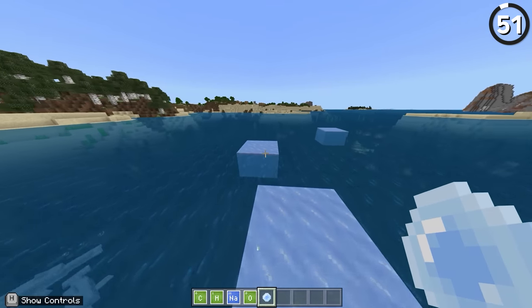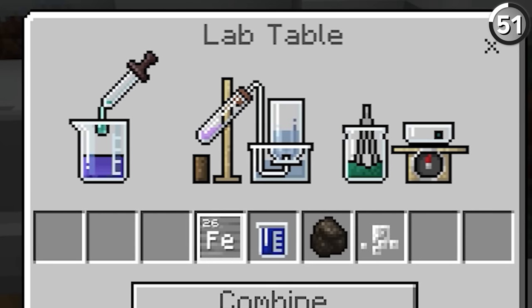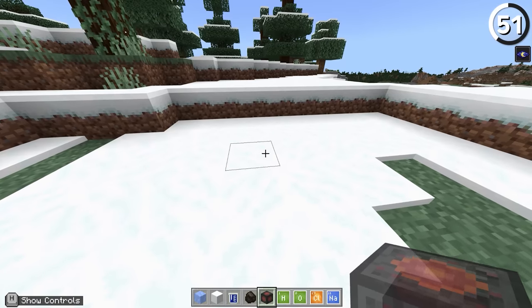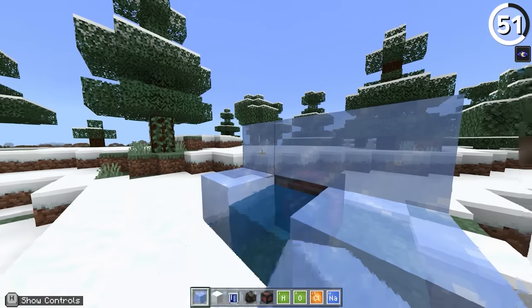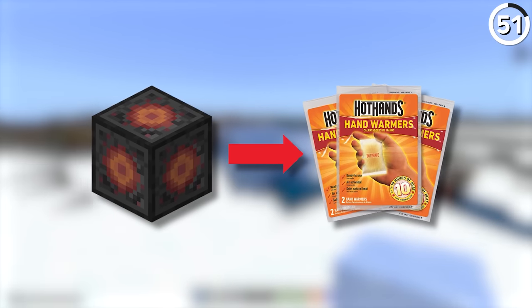We've already seen the ice bomb — but how about the inverse of that? The heat block. After putting a mix of iron, water, salt, and charcoal into the lab table, we get this unique block. When placed down, it will melt snow layers and ice within two blocks of it, but it gives off no light itself. Funnily enough, the reason this is in the game at all is because it's a reference to the same elements that go inside hand warmers — though I don't think I want to put any of these blocks inside my pockets.